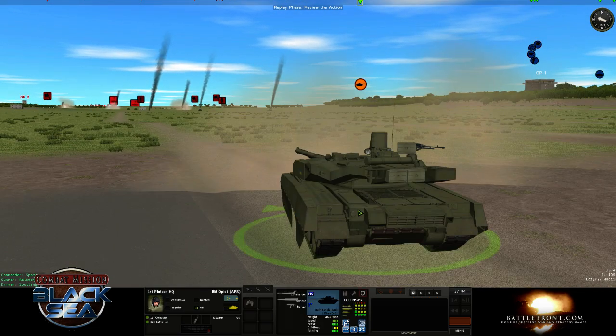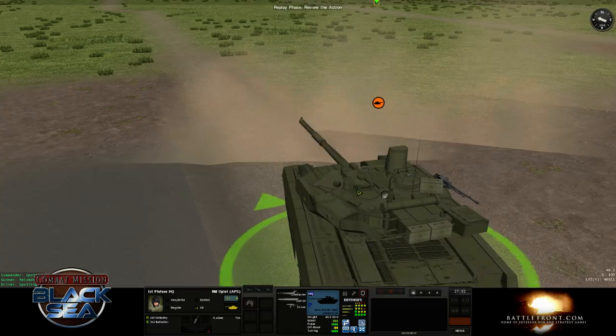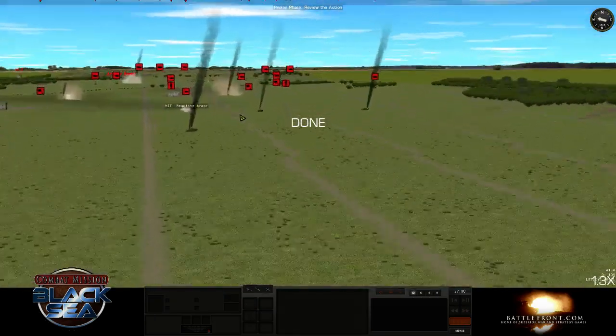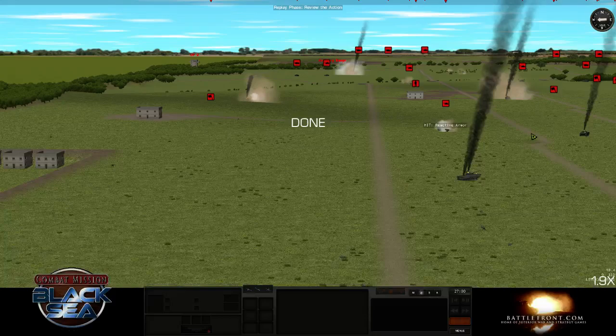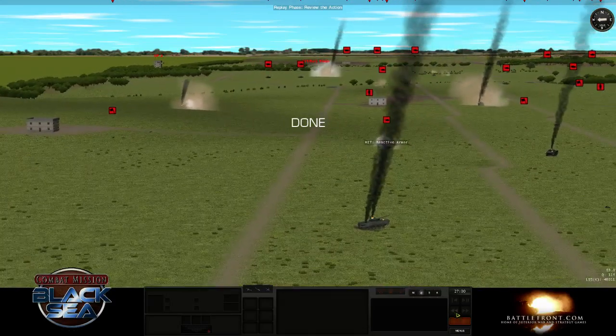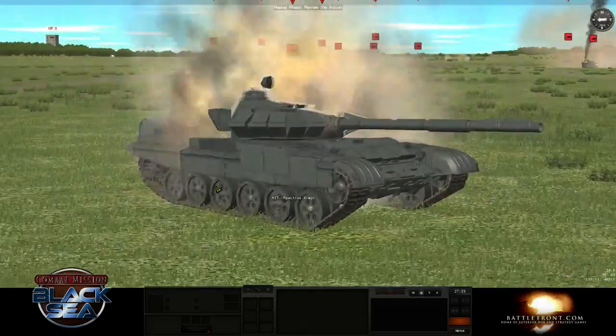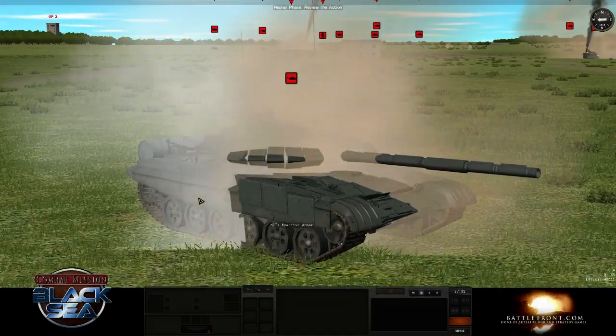Matt asks if the ERA block disappears. Usually yes — you'll see the block actually disappear once it gets expended. So there's an example of reactive armor in action — that reactive armor just saved this tank's butt. Reactive armor can come in really handy.